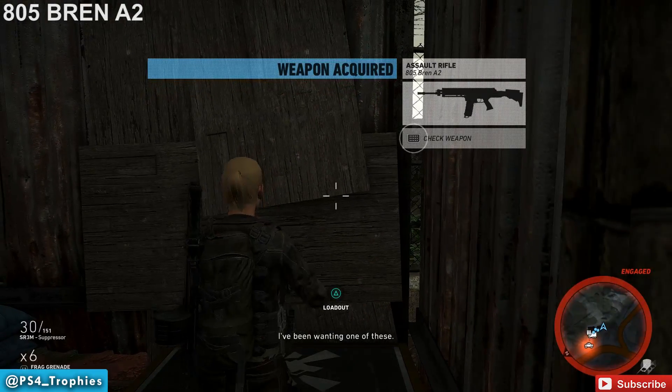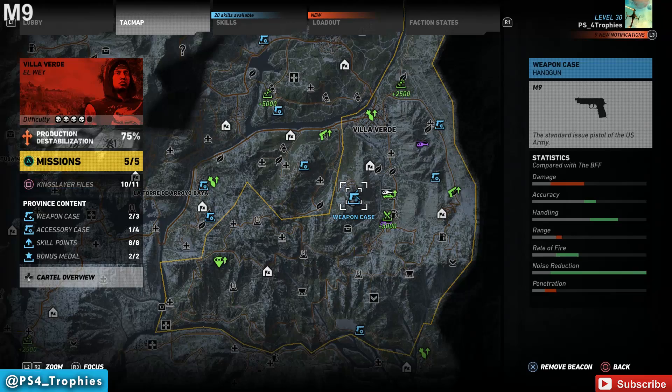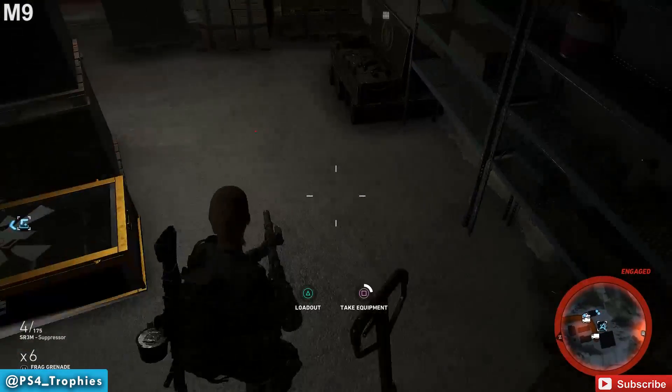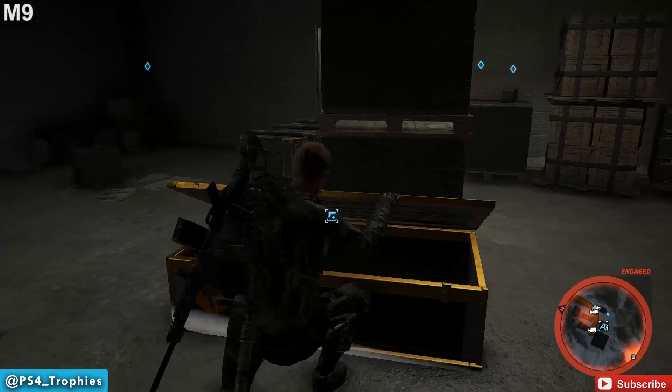The next one we're going to pick up is the M9 handgun, which is usually the standard sidearm in most games. I'm kind of surprised they don't just give it to you right off the bat, but you can acquire it at this weapon case right here.